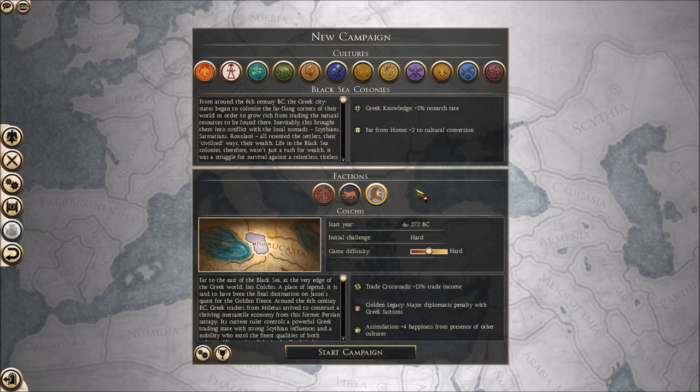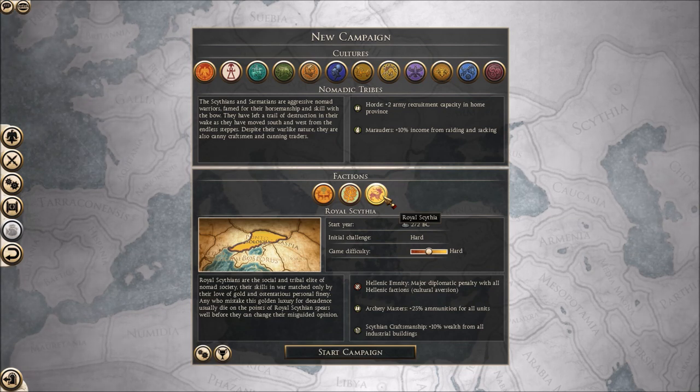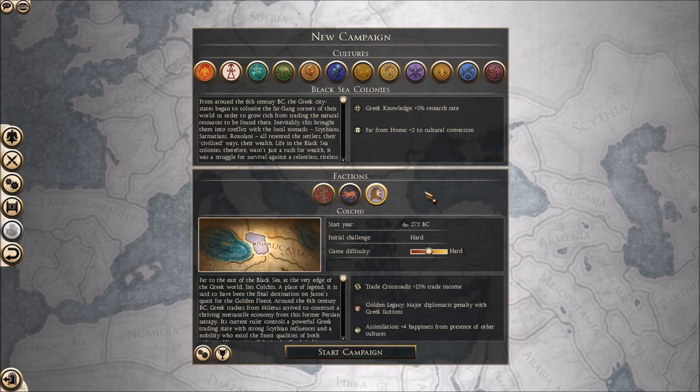The factions are very similar due to their start - the initial challenge is hard. I'm going to play on Hard because the units they've got, Scythian units and archers and stuff, are very similar to ones I've played before like Royal Scythia. The initial challenge is hard - you start off with rubbish units so military focus is what has to be done. Research-wise, trade can be set aside because we've already got good trade. The faction traits include Greek Knowledge: plus 5% research rate; Far From Home: plus 2 to cultural conversion.